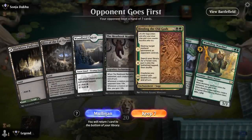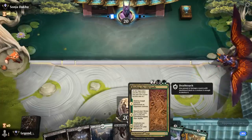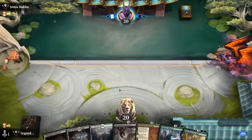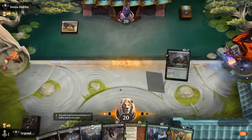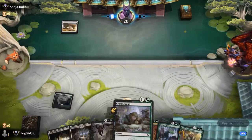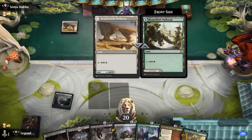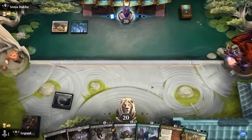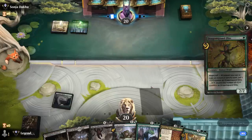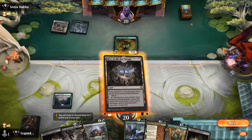We're on the draw with a fine opening hand — turn 3 Stomper, turn 4 Binding, maybe a Massacre to catch back up if we're facing an aggressive deck. Good mix of spells, including Cramp Session on turn 2. Opponent is Green-White so far, and plays a turn-2 Dragon's Guard Elite, so the Magecraft deck can be quite scary.